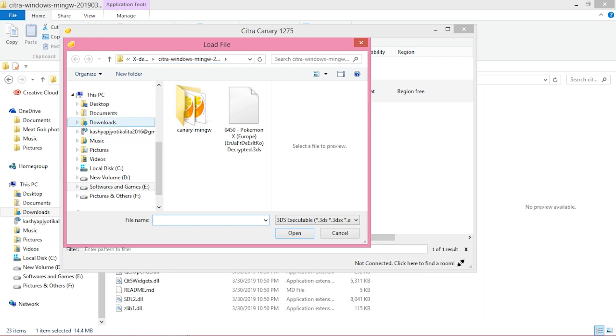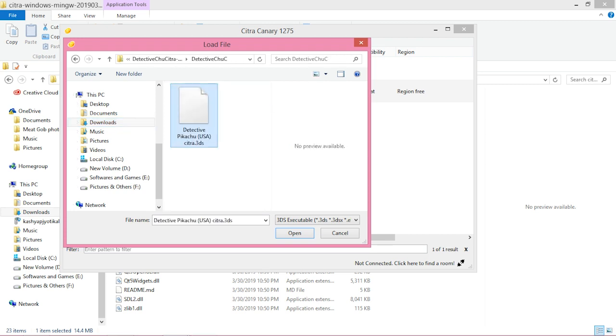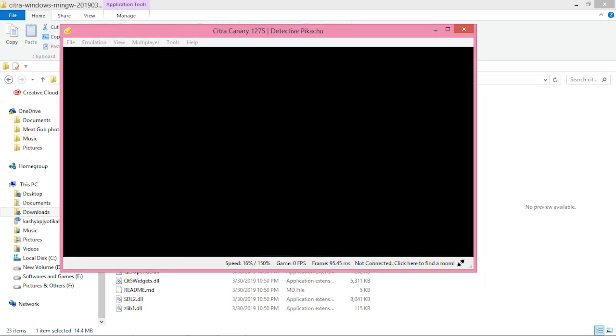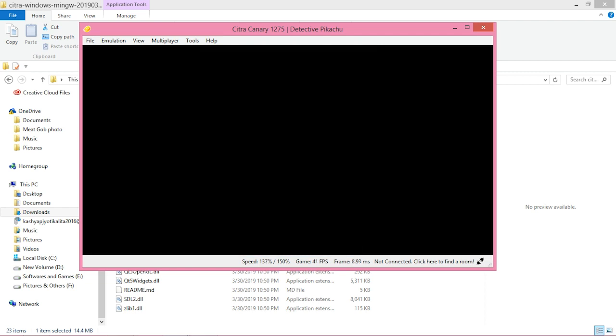What you're gonna do is click Load File, then go to the directory where Detective Pikachu is — for me it was in a folder named Detective Pikachu. Open the folder and double-click on the 3DS file. Allow access to the file and it'll start running Detective Pikachu. Detective Pikachu is now running — you can see the FPS and speed. We're gonna play in English, so click Yes.